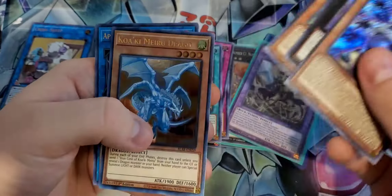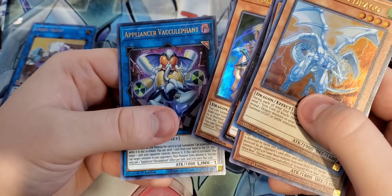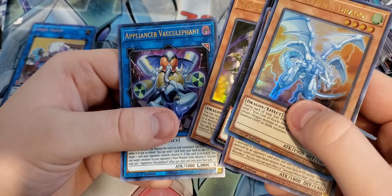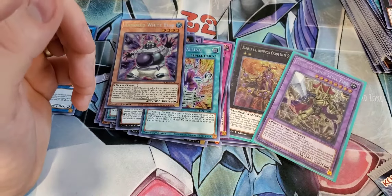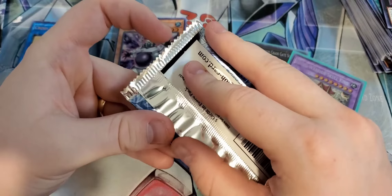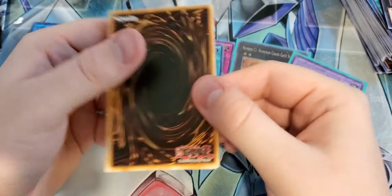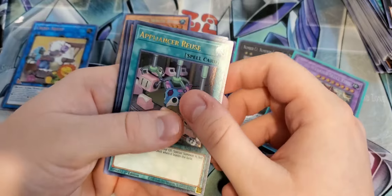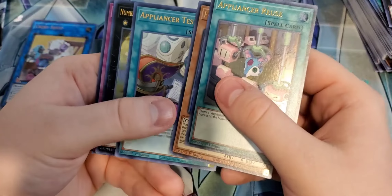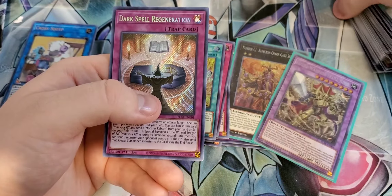This is one of the cooler cards — one of the Numeron Gates. If you're playing pure Numeron, this card is pretty insane for pure. Chaos Neos reprint — that's a cool one. Appliancer Socket Roll. Secure Gardner. And Ra's Disciple reprint — awesome reprint. I'm really happy for the Ra's Disciple reprint. I'm actually going to sleeve this Numeron Gate. I know for a fact that this guy is quite expensive right now — he's like $15.